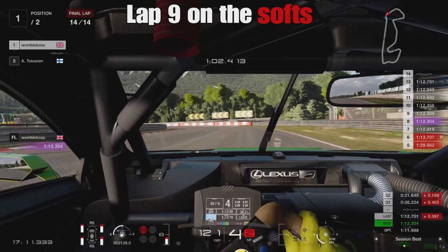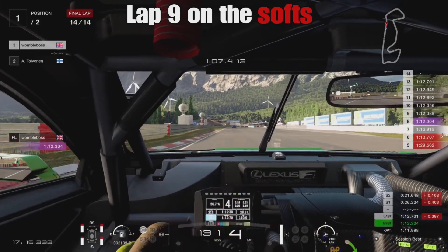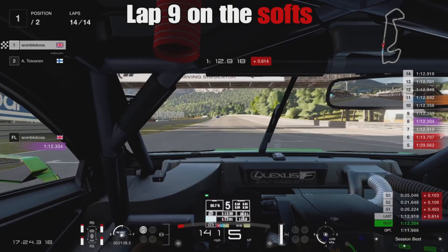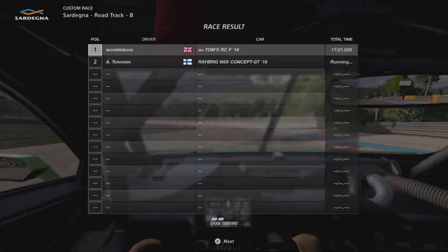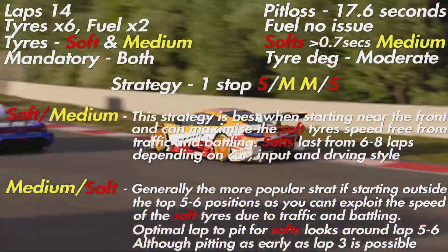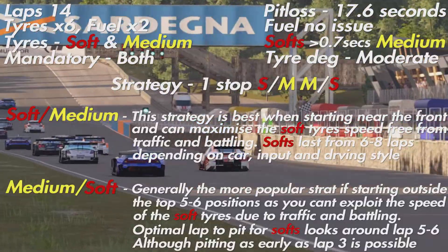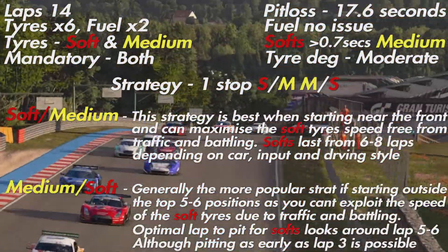Into the very tricky last corner — very difficult to get right. We actually hit that kerb I warned you about, though on that last corner it's not quite so bad and you can use it a little. We come across the line for a 1:12.9. So starting on mediums, for someone like myself who is good on tyre wear, lap 5 looks ideal doing 9 laps on softs. Pad users or those bad on tyre wear, maybe lap 6 or even lap 7, depending on how comfortable you are driving on worn tyres.